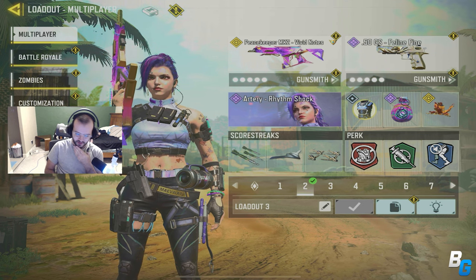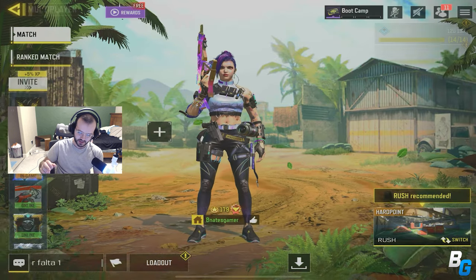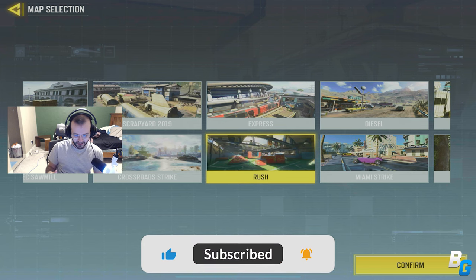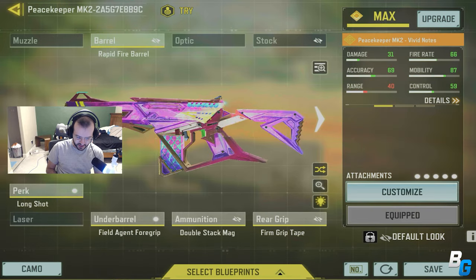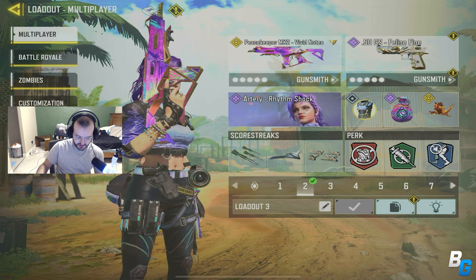Hey guys, what's up, and I'm back with another Call of Duty Mobile video. In this video, we're going to be checking out the brand new Rush map, which is a DLC — it was a DLC map for Black Ops 2 at the time, and it's an insanely fun map. I hope they bring it to ranked. I was also using the brand new Legendary Peacekeeper that just came out, which is insanely cool. This is the build I was using, and I hope you guys enjoy these two games.